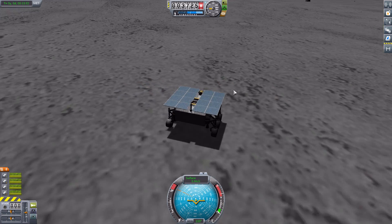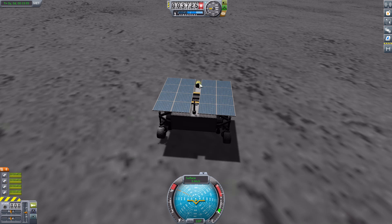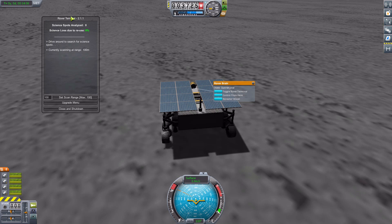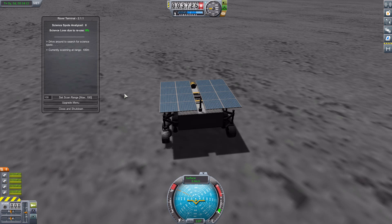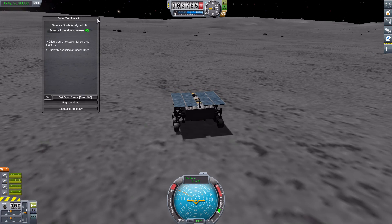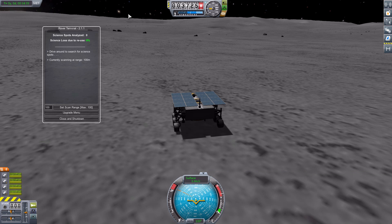Let's jump over to the tracking station where I have put a rover science rover onto the moon to show off how this all works. To get started, you're going to have to find your rover brain, right-click on it, and then toggle the rover terminal — that will bring up our rover science UI. To actually scan anomalies, this needs to be open. The rover terminal has to stay open; if you close it, it will not scan for scientific anomalies.